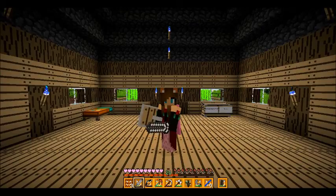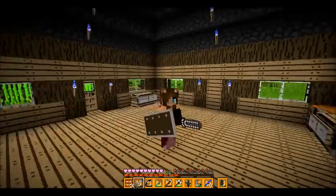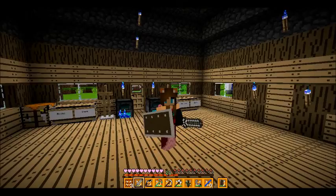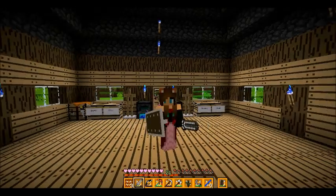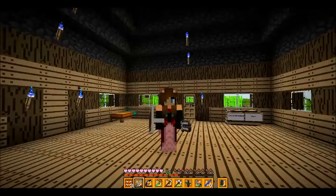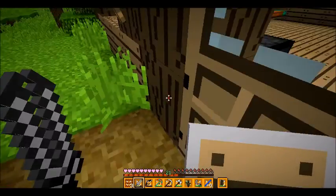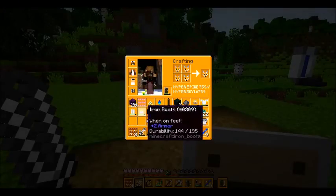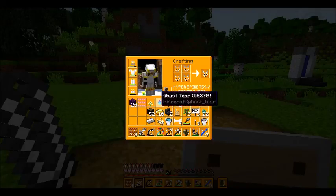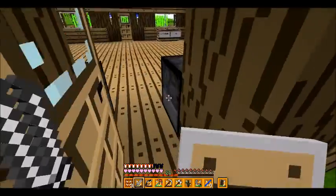Hey guys, Spike here and welcome back to episode 7 of my Minecraft survival. As you can see I have a different skin on today. I need to start my timer and unlock it. I really hope Fraps is recording this time so we don't miss any important footage. In the last episode we went to the Nether and acquired some ghast tears, soul sand, nether wart, and blaze rods.